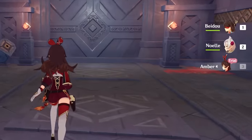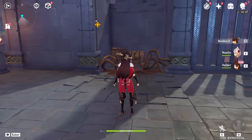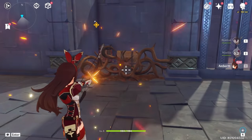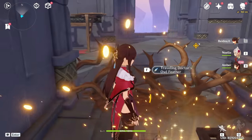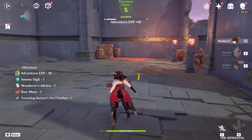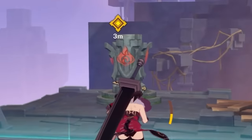We do have Aether in the party but we don't have to use him. For example, what you'd normally do is have Amber burn off the branches, but I'm pretty sure you can just jump over like that. So it is what it is.